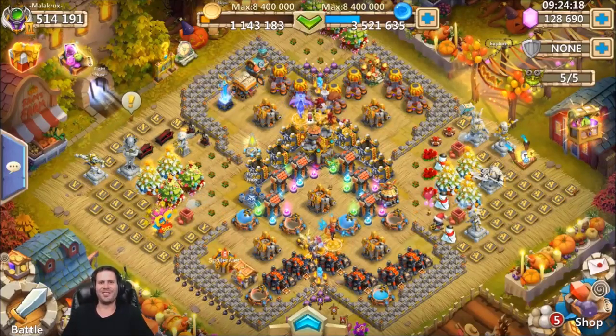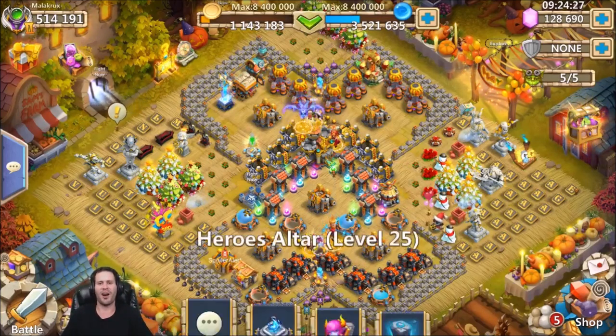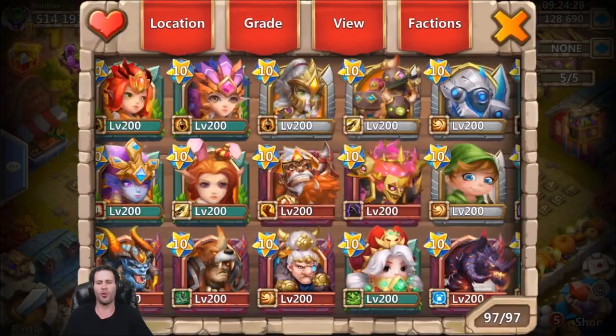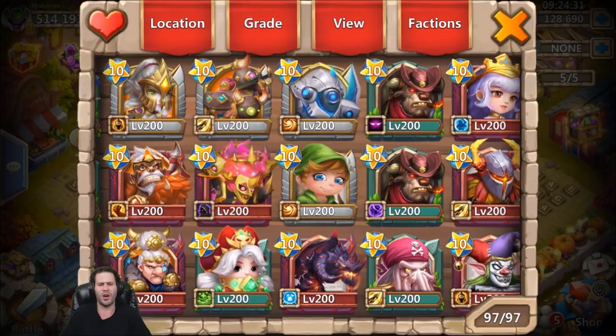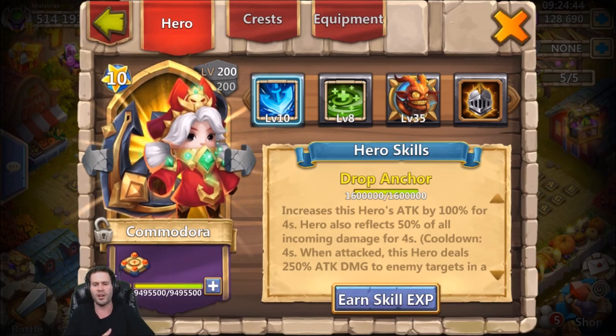What's going on guys, this is JT here on the Android server on Malacrux's account. Android got the new update today and Malacrux already got super lucky and rolled the new hero within the first three or four fifties, which is just insanely lucky. So we're going to be testing out the new hero Commodore, reading her skill, testing her out in all kinds of different game modes, seeing how much damage she does and how effective she's going to be.